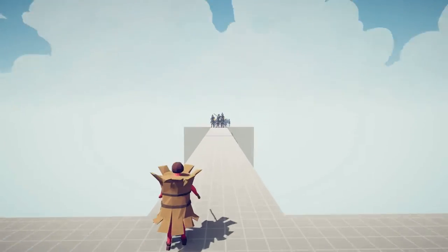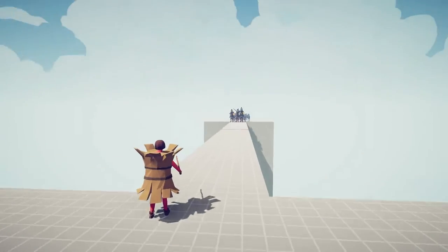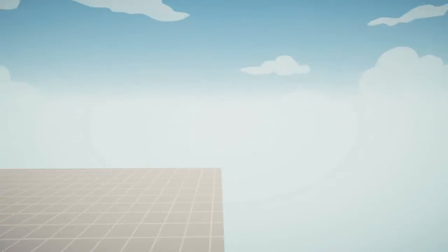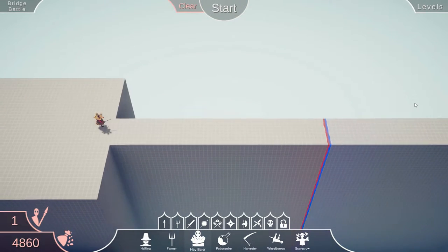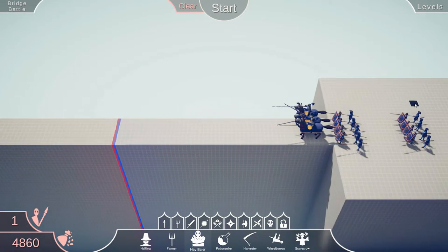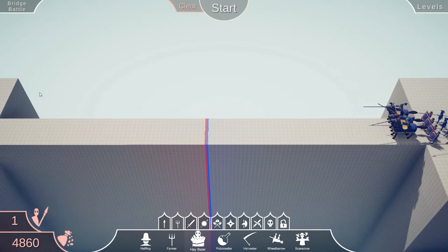Hello everyone and welcome back to another video on the 0161M. I'm playing another random game to go along with last week's sneaky bus. This game is called Tabs, which stands for Totally Accurate Battle Simulator. If you've never heard of it — you probably have — many YouTubers have played it. You've got two sides: the blue side and the red side. You usually get to control the red side, but in Sandbox you control both sides.